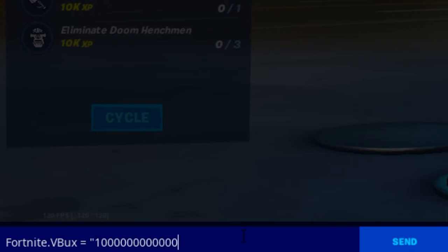Now come down here and type in Fortnite.V-Bucks equals 1000 — as many as you want, I'm just gonna do 300. V-Bucks... just turn this into real coding for a second. V-Bucks, my gosh, set it to 300. And you want to write this confusing key right in here.